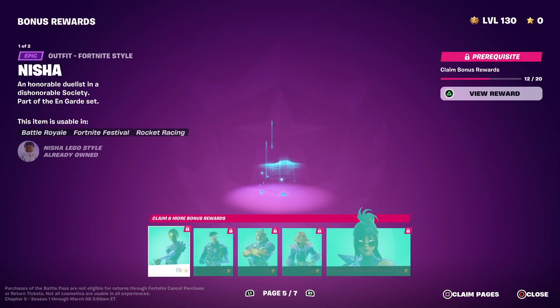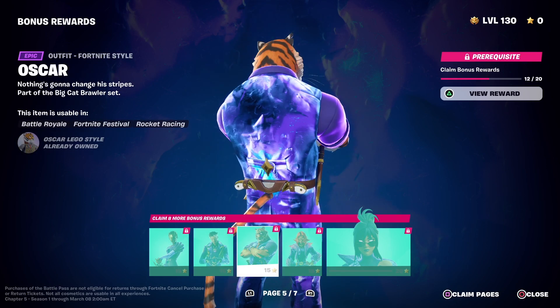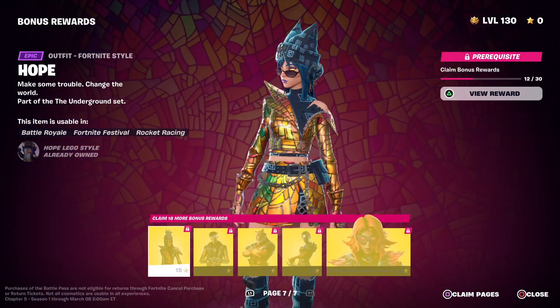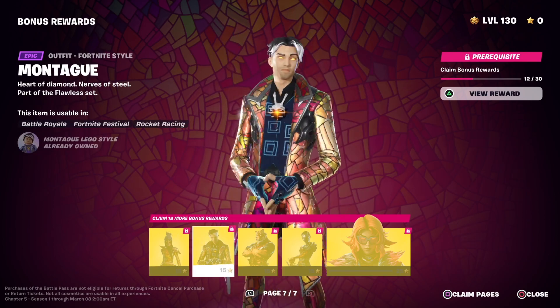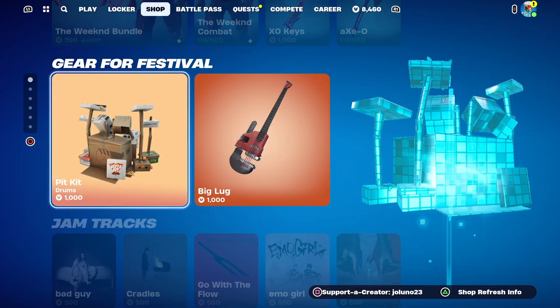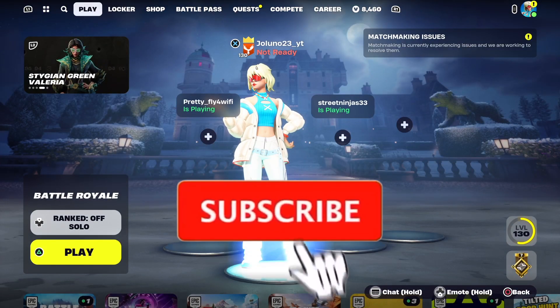We also got all the bonus rewards in the battle pass finally unlocked. We got the first style, which in my opinion is the best one — all the purple stuff. Then there's the gold and blue one which is okay, and then there's a stained glass type of thing that looks pretty cool. There might also be some new stuff in the item shop.